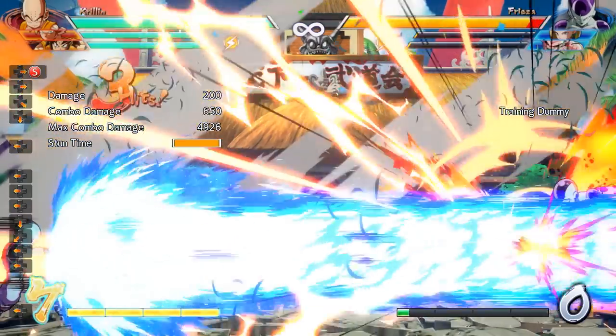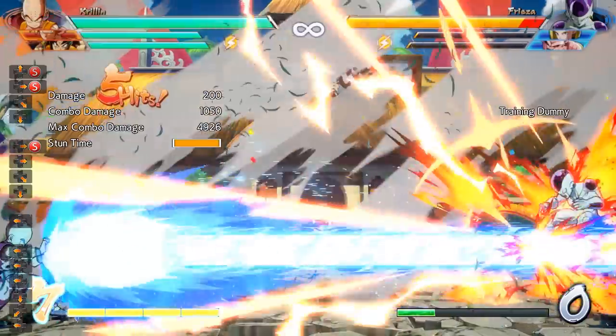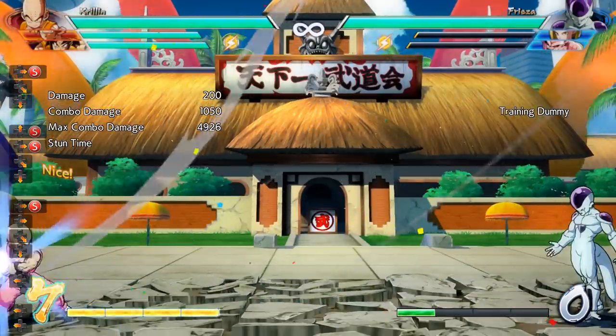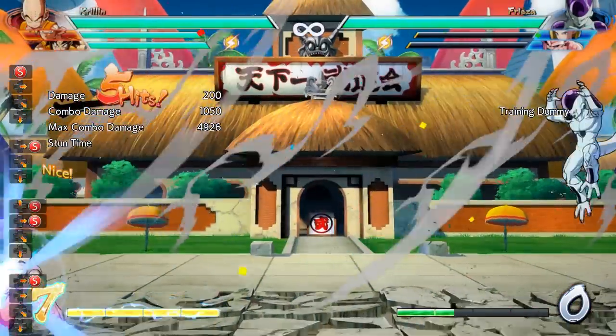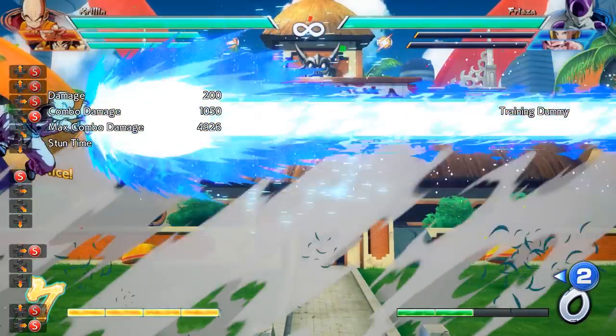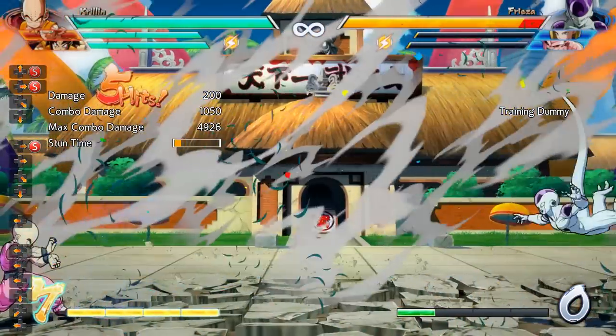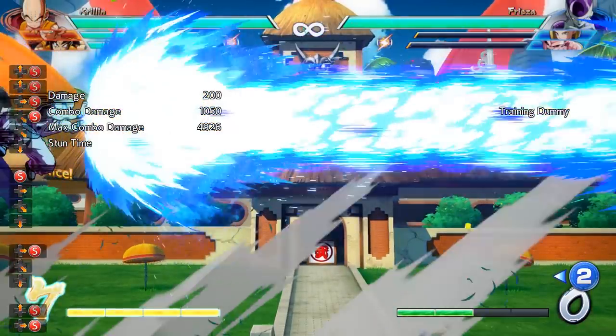Up next we have Krillin's Kamehameha. Being a beam, it's very good at keeping your opponent at bay, and Krillin's Kamehameha is especially good for this as he can hold it for a long duration of time or release it quickly. He can also jump or double jump with it, and perform the Kamehameha in the air and hold it until he gets to the ground. Overall it's very useful at keeping your opponent at bay and making them want to block.